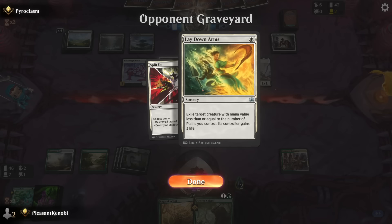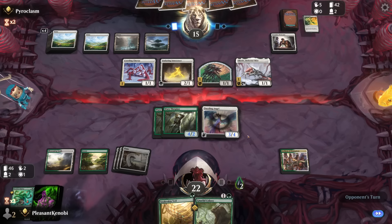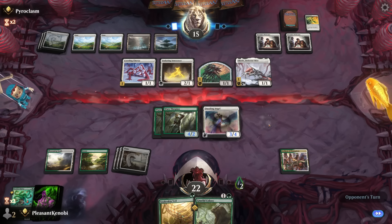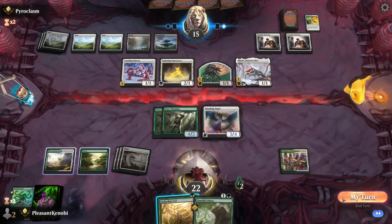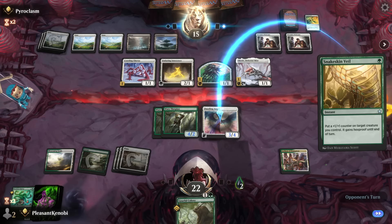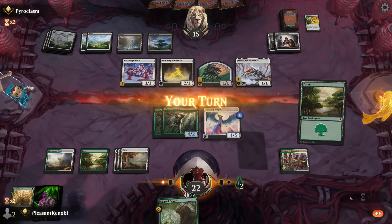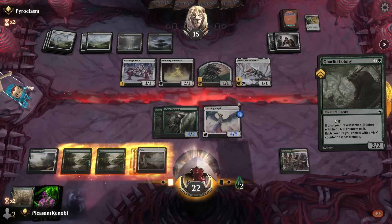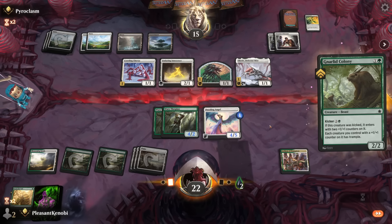I guess they want to swing out and then cast a Split Up. Three-mana Split Up, so good. Tocasia's Welcome again — so they're now drawing three cards a creature. How am I meant to beat that? This is broken. Nothing from them. I'm not joking — I might just put a counter on my Dazzling Angel and start killing them with it. I've got to kill them eventually before they kill us, right? We untap. We're going to go Forest and kick this card.